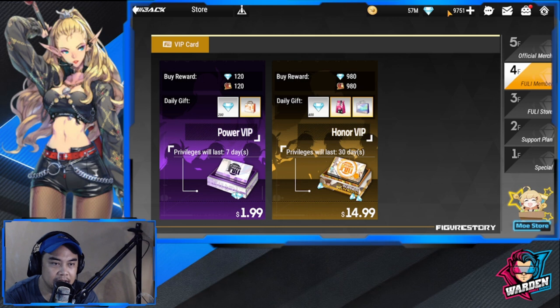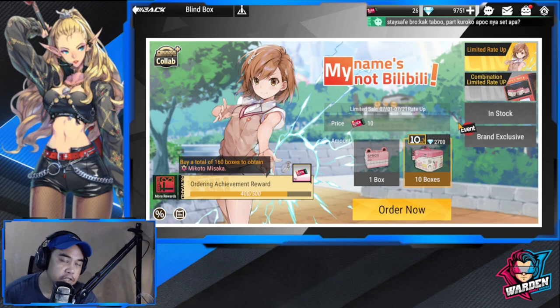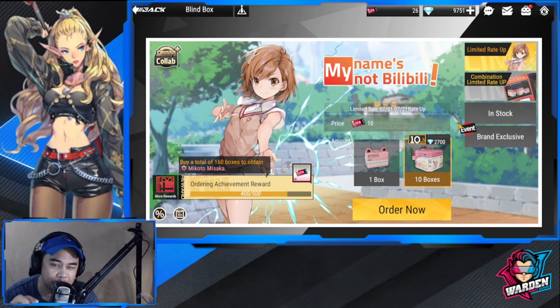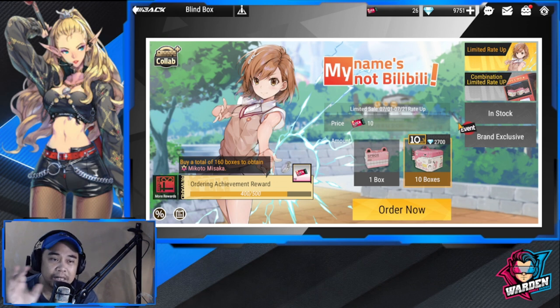Next up is Diamonds. Diamonds are used in your summons — all of your summons, including collab summons and special banners. The only exception is Fishbone, but that's a very small percentage. I would highly discourage people from using diamonds to buy Fishbone at the start, especially as a beginner. Once you're advanced and have a lot of diamonds stockpiled, probably yes — but diamonds are ultimately used for summons only.